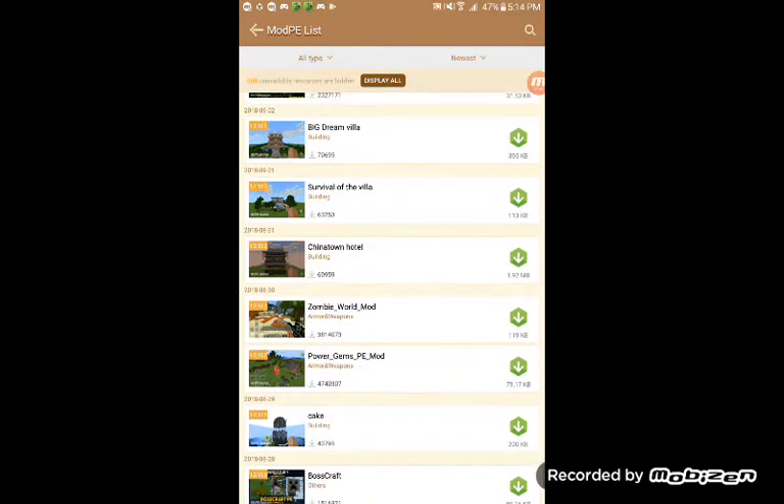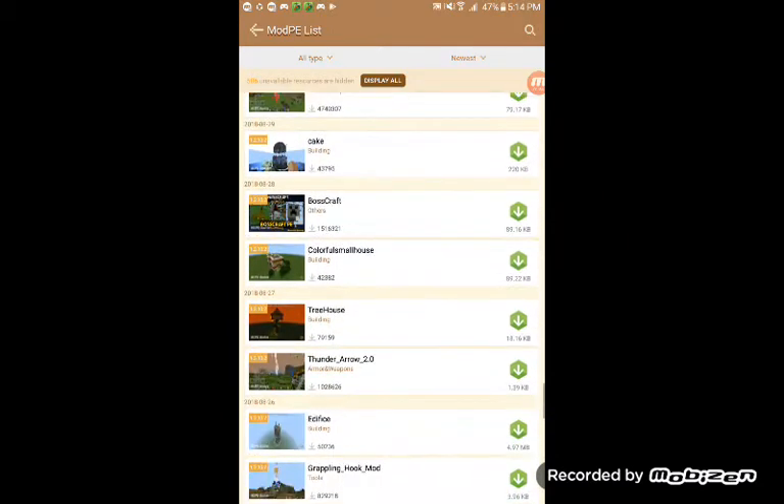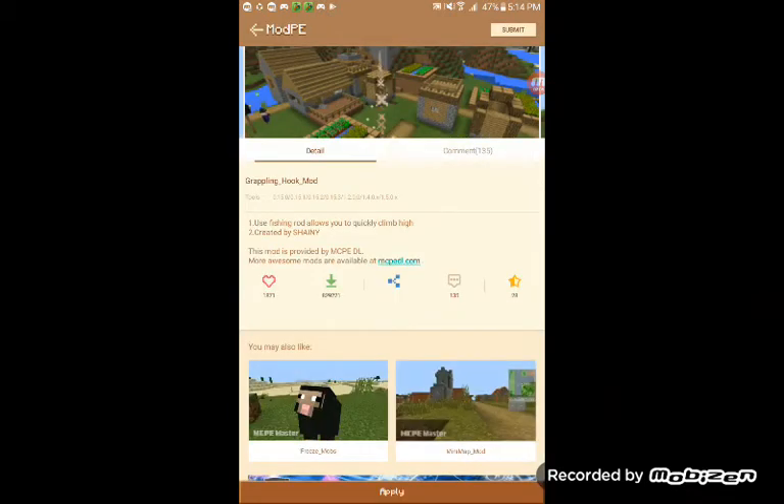I think power gem's gonna be cool. Thunder arrow. Yeah, grappling hook - that should be awesome. So let's go here, it's cool. Apply.